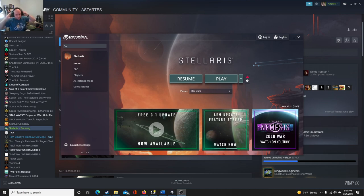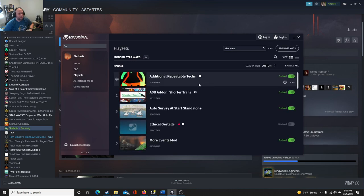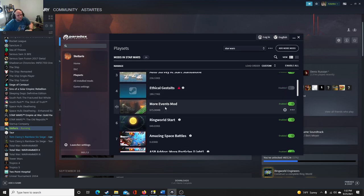Okay, we're doing a sound check — looks good. So there was the 3.1 limb update I wanted to test out, but I also wanted to use some mods. Additional readable text makes it better in-game. We get some additional technologies that we can repeat. Shorter tails — so when ships move they have this long tail that's supposed to show exhaust maybe, but I don't like it. Auto survey at start is nice because it's just one less thing to micromanage.